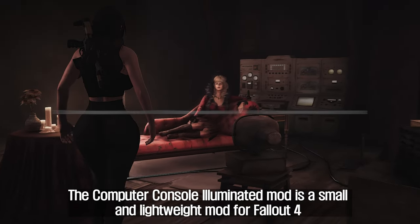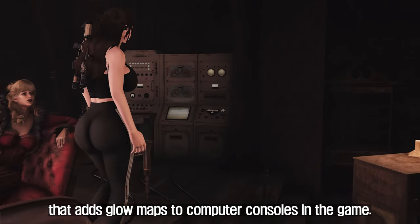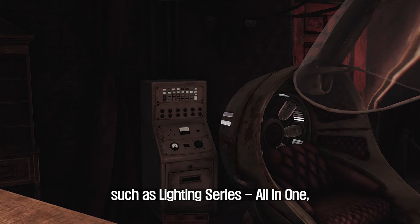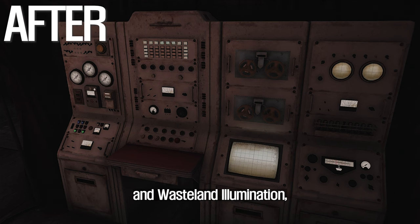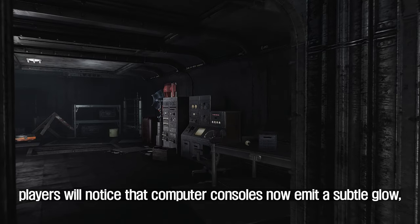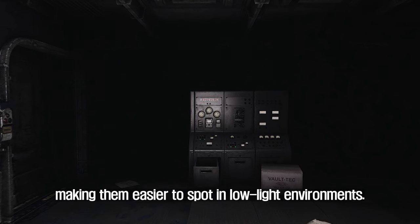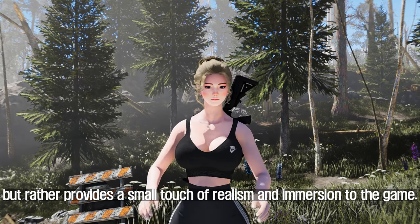First: Computer Console Illuminated. The Computer Console Illuminated mod is a small and lightweight mod for Fallout 4 that adds glow maps to computer consoles in the game. The mod is designed to work in conjunction with other lighting mods such as Lighting Series All-in-One, Immersive Windows, and Wasteland Illumination to add a bit of extra detail to the game world. With this mod installed, players will notice that computer consoles now emit a subtle glow, making them easier to spot in low light environments.